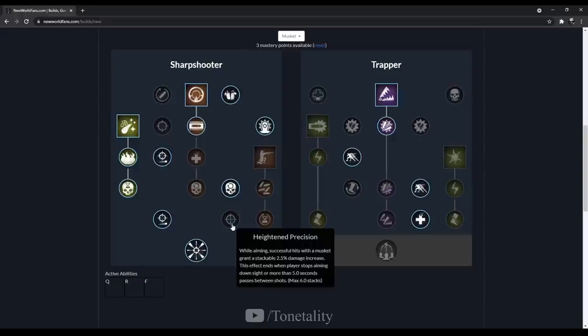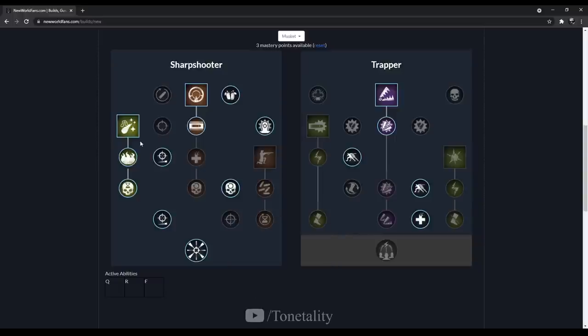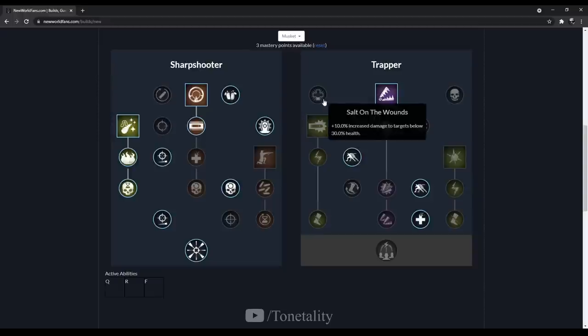I've played a lot of first-person shooters and tunnel vision is a real thing that can get you killed. You could drop Called Shot and pick up Heightened Precision, but generally I think it's way more beneficial to come out of your animation while reloading just to look around. The last thing you want is to be standing there tunnel-visioning trying to snipe people far away while a pack of guys with war hammers and great axes runs at you. Also, if you're ADS and have proc'd the max 6 stacks and you enter an animation for Powder Burn or Power Shot, it cancels the buff.